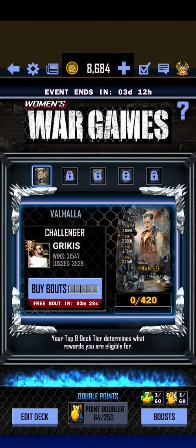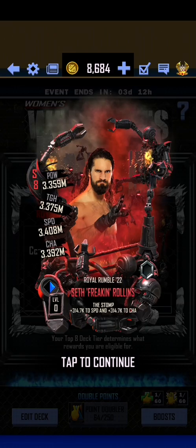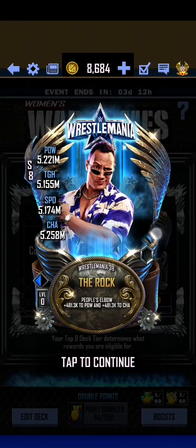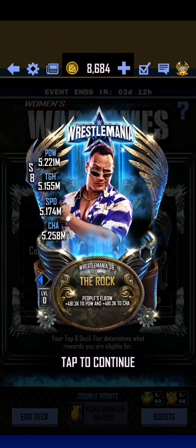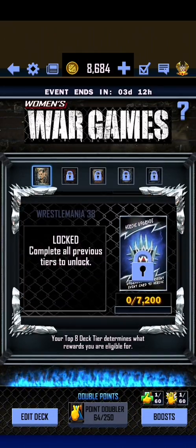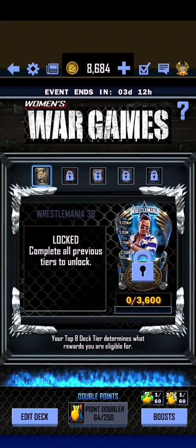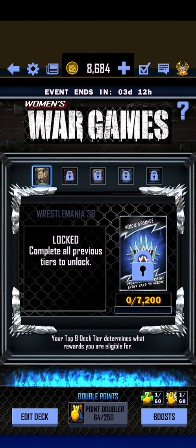Our first card is going to be Valhalla Rhea Ripley, followed by a Raw Rumble Seth 'Freaking' Rollins, Road to WrestleMania Randy Orton, and a WrestleMania 38 The Rock — that's a very strong left arrow. Then comes the Heroic Upgrade and the points are 420, 900, 18, 36, and 72 — I think that's exactly the same as regular. All you have to do is what I achieved in 12 hours, just do that once more and the event is finished. I also bought around 156 titlebats and I'm down to 64, so that gives a rough idea of how many point doublers it costs.